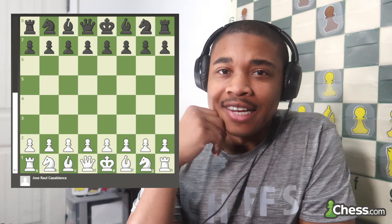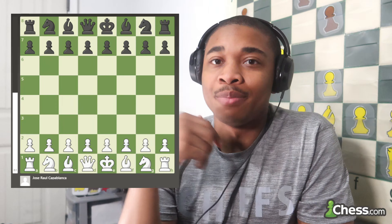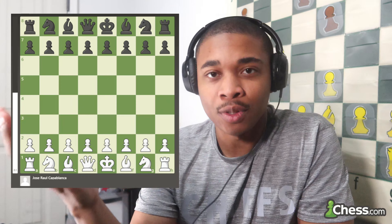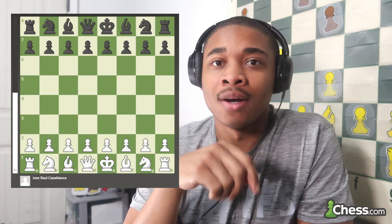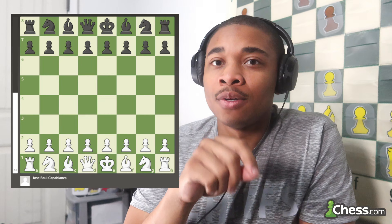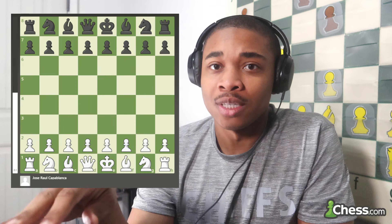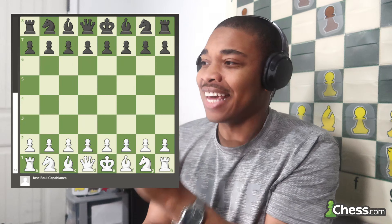This is one of the games I wanted to show you. It's Jose Capablanca, one of the best strategic players in the whole entire world, and this game was played in 1919. The opponent's name is unknown because this was a simul game where he demonstrated how to play against your opponent if they have a complex of weak squares around their king. Let's get started.